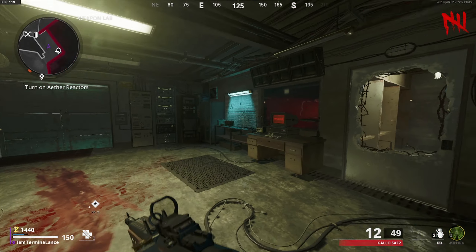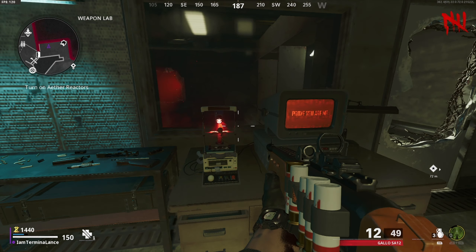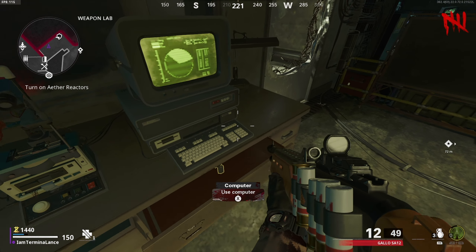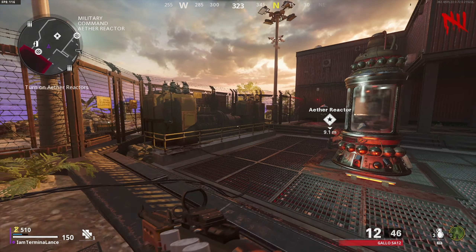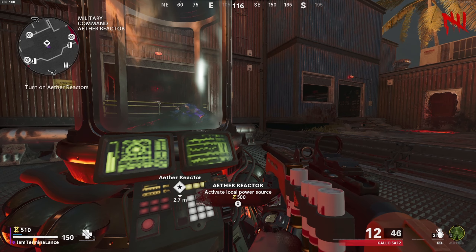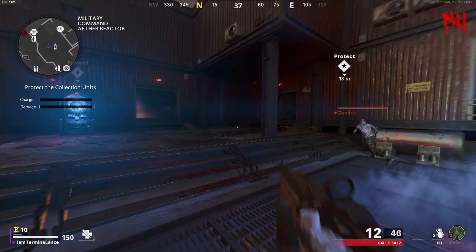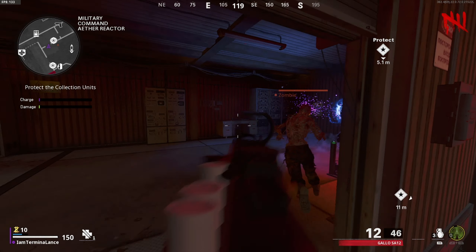You're going to find the eyeball and extract it from the zombie. Then make your way down to the computer lab where you found your blueprint, and they're going to do a retinal scan. Once you do that, the door is going to open up and give you the locker key.